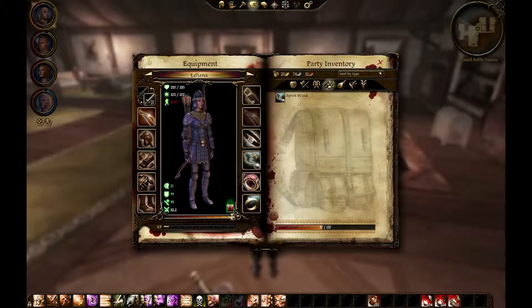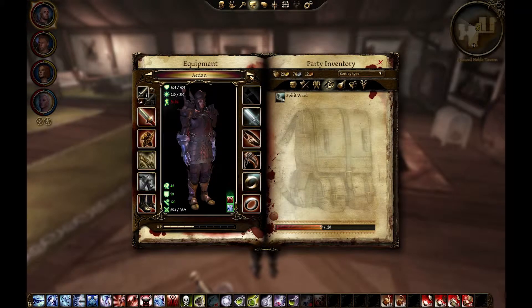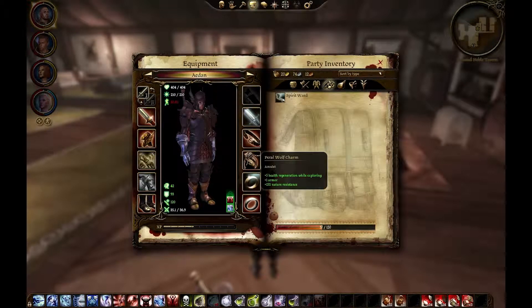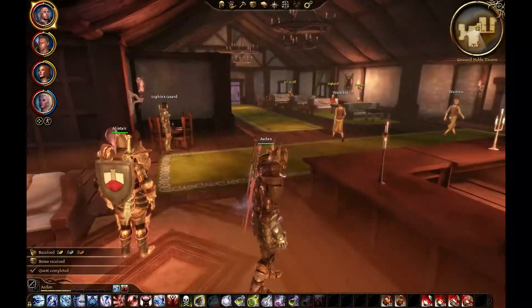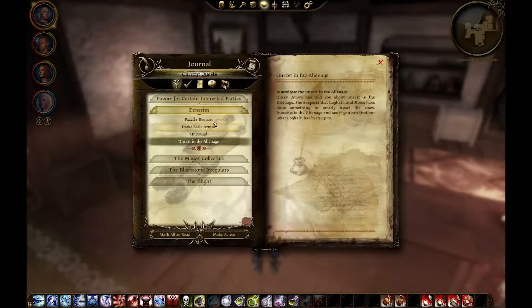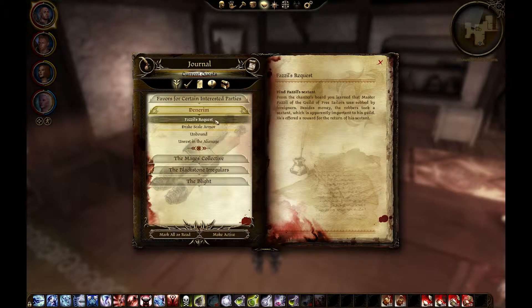The Spirit Ward amulet gives willpower, one constitution, plus 15 healing, one armor, five health regeneration while exploring, and fifteen nature resistance. Nothing that great. So what about all these quests? Denerim: Fazzle's request — robbed by foreigners, robbers took his sextant. Apparently it's important to his guild and he's offered a reward to return his sextant.